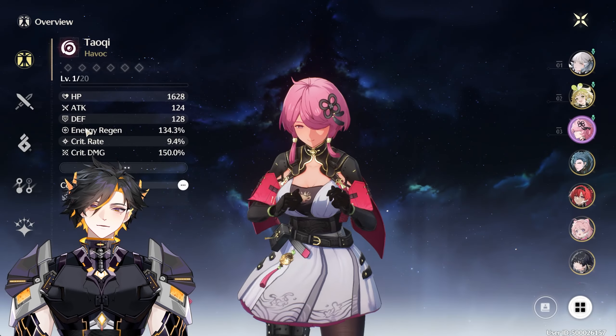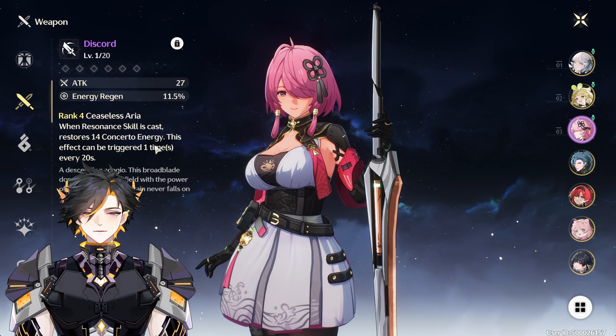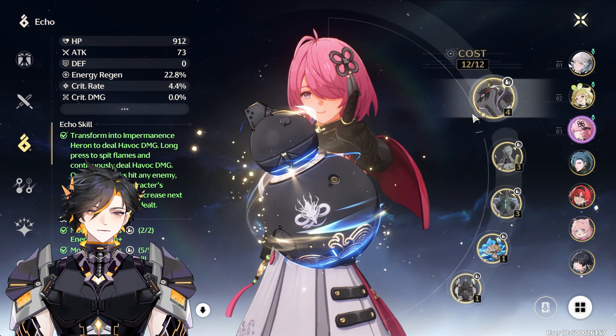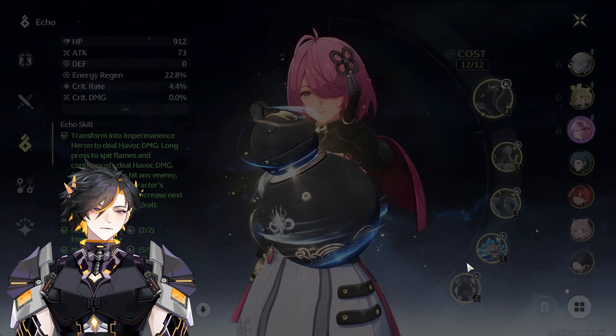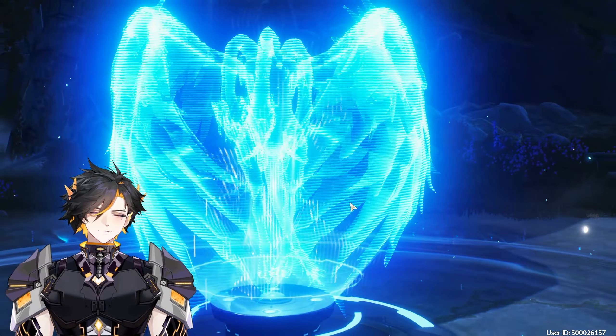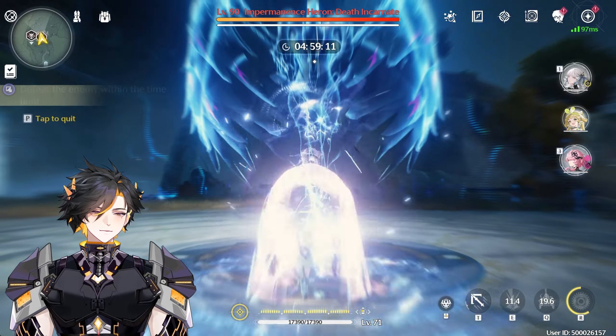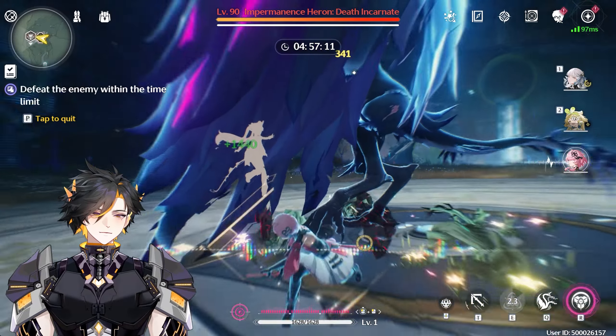For the loadout of Tauchi, you must have Discord, because Tauchi suffers from Concerto Energy regen. For her set, you want the Moonlight Set. We'll do this combo real quick and then move on to the next team, which is teaching you how to get your Concerto Energy insanely fast with other characters.